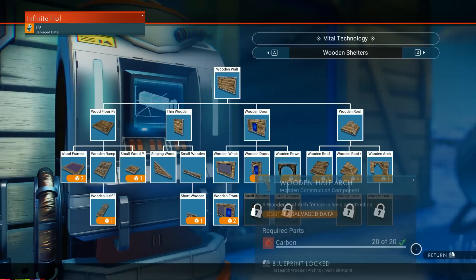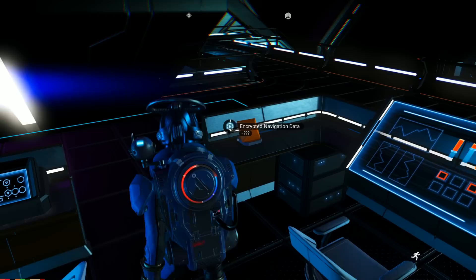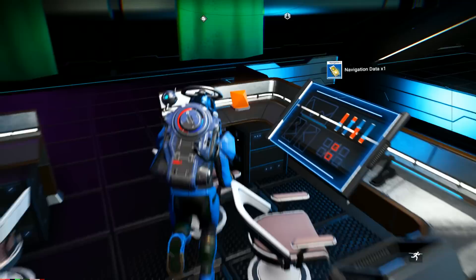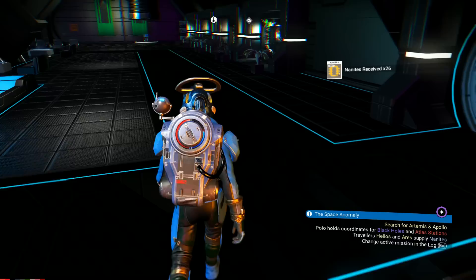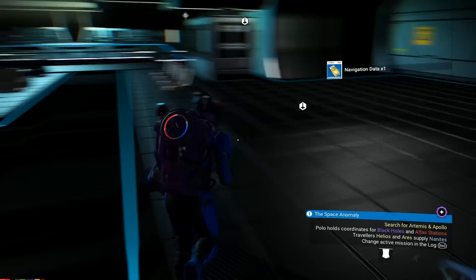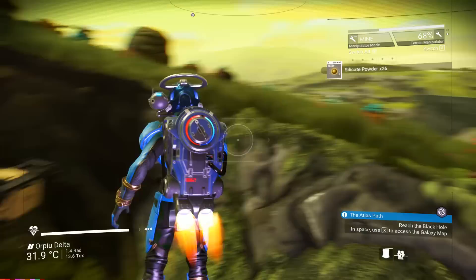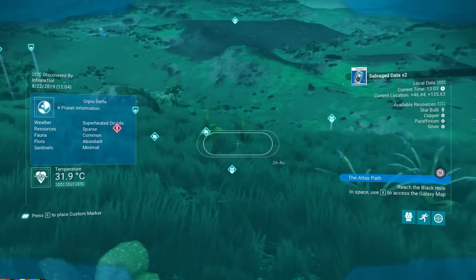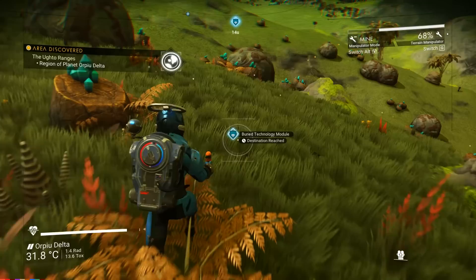The skill trees are a little different but all the stuff in them costs pretty much the same — salvage modules. How do you get salvage modules in the early game? There are two main ways. The most straightforward is to go to the nearest space station and interact with the blue, orange, and black devices found randomly on most tables there. These drop randomly anywhere from 1 to 5 salvage modules as well as nanites, and you can get about 10 from your local space station easily. The second way is from the planet surface using your scanner to search for buried technology. Find one, use your terrain manipulator to excavate it, and grab all the salvage modules inside.